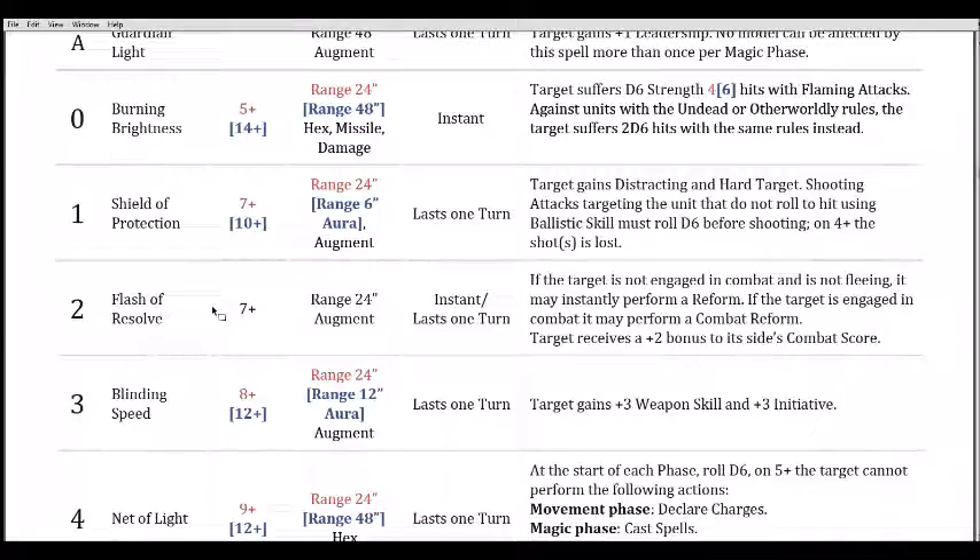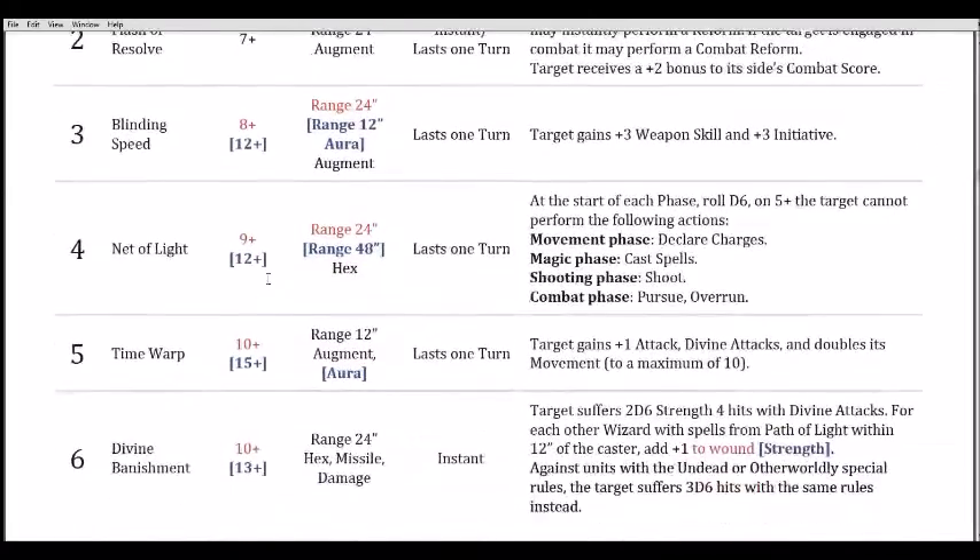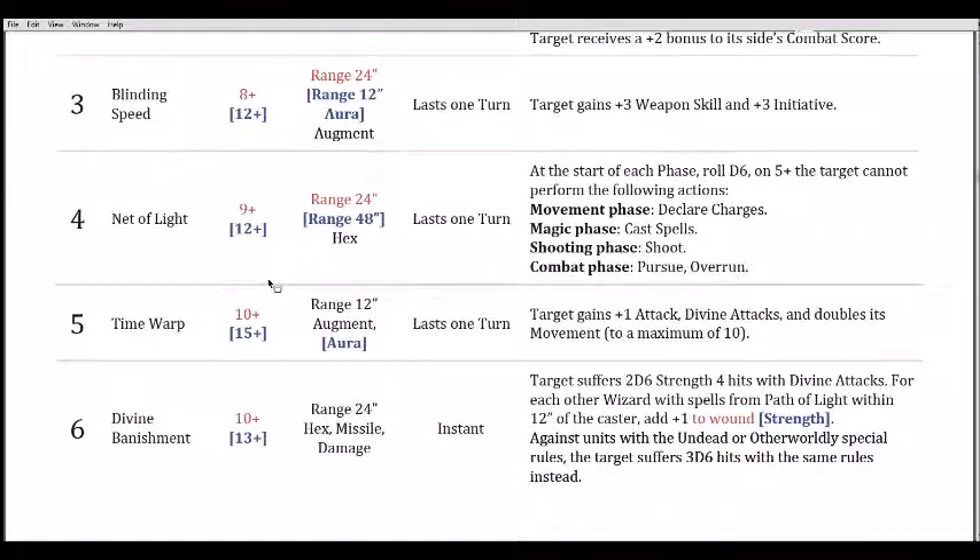It's not as broken as before where it made everyone need a five to hit. For elite armies it's probably going to do the same thing, but it's no longer making goblins get hit on fives. The plus three Initiative can make a big difference — you're killing things before they kill you. Say you get a cavalry charge against spears striking before you — you want to get that attack off, or limit the killing blows before you go. It's a nice spell because it gives you more attacks before you die.